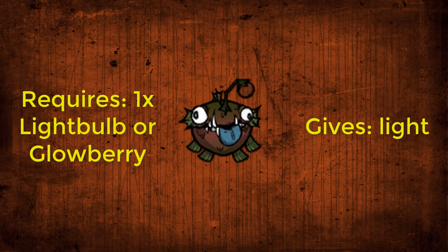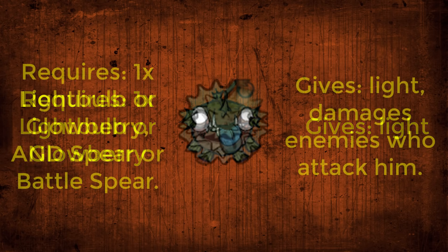Upgrade 1 is putting a Lightbulb or Glowberry in Hutch, causing him to light up until the Lightbulb rots. Upgrade 2 is putting a Lightbulb or Glowberry and a Spear or Battle Spear in Hutch, which will cause him to become Fugu Hutch, which hurts enemies that attack him for 30 each, damaging the Spear. He will revert when the Spear breaks or when the Lightbulb rots.